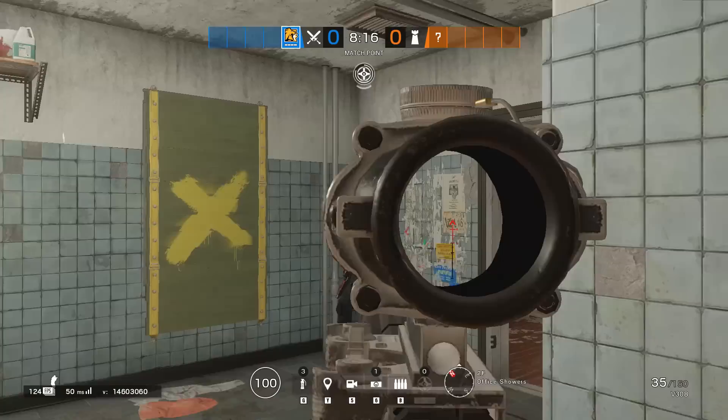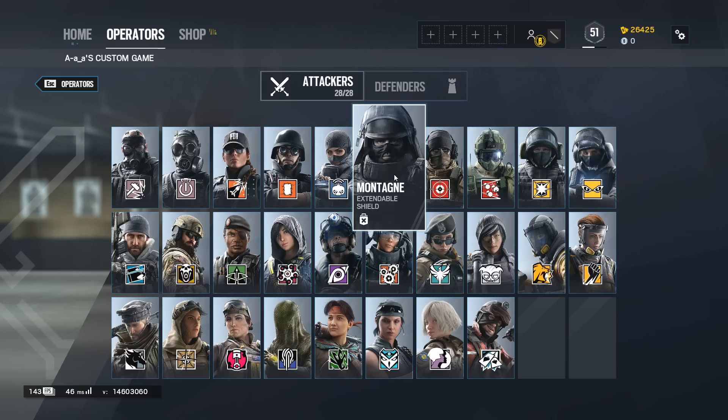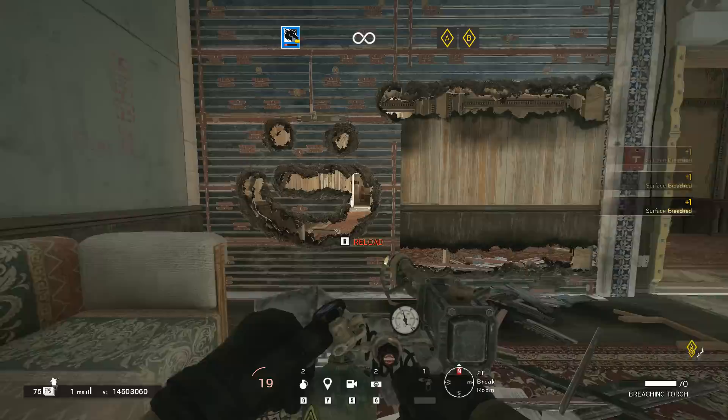Extra Lion tip: do not use it at the very start of the round. Finka: use her if your team brings shields due to quicker ADS time, or with Dokkaebi's SMG-12.